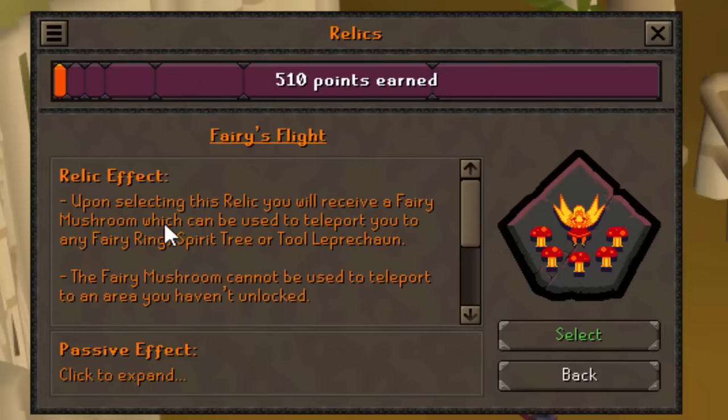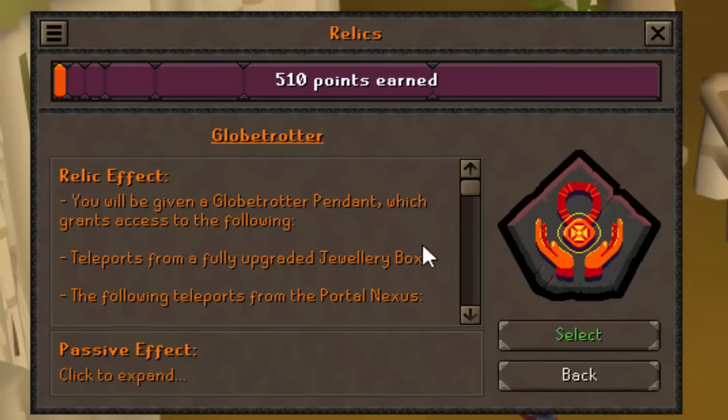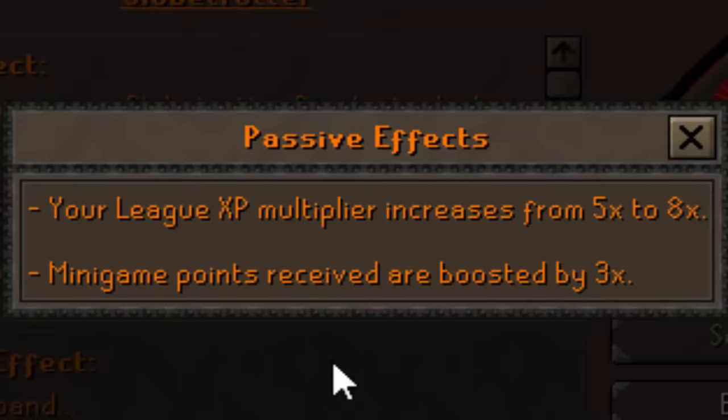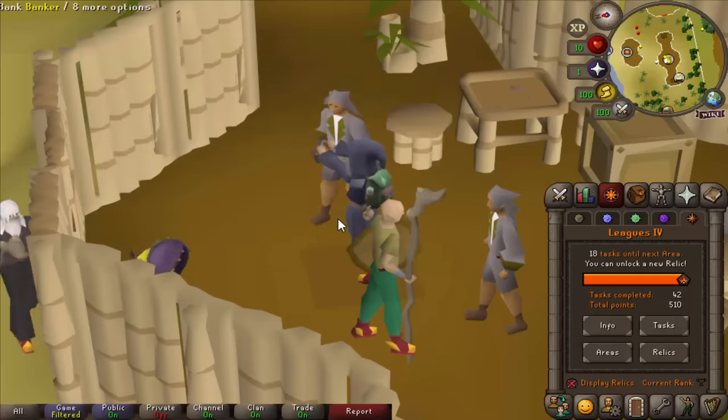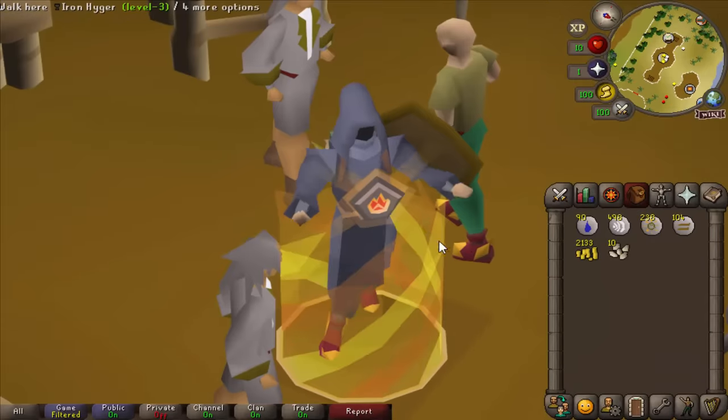Fairy's Flight or Globetrotter. Fairy's Flight allows you to teleport to any fairy ring instantly and any tool leprechaun — you know, the ones that stand next to the palm patches. Globetrotter is everything from a jewelry box in a player-owned house or a portal necklace — basically any teleport on a spellbook or any piece of jewelry teleport. The passive effect from this tier is 5 to 8 times XP and minigame points are boosted by 3 times. I'm going to go for Fairy's Flight because it's impossible to do this in the main game. Let's lock that in.